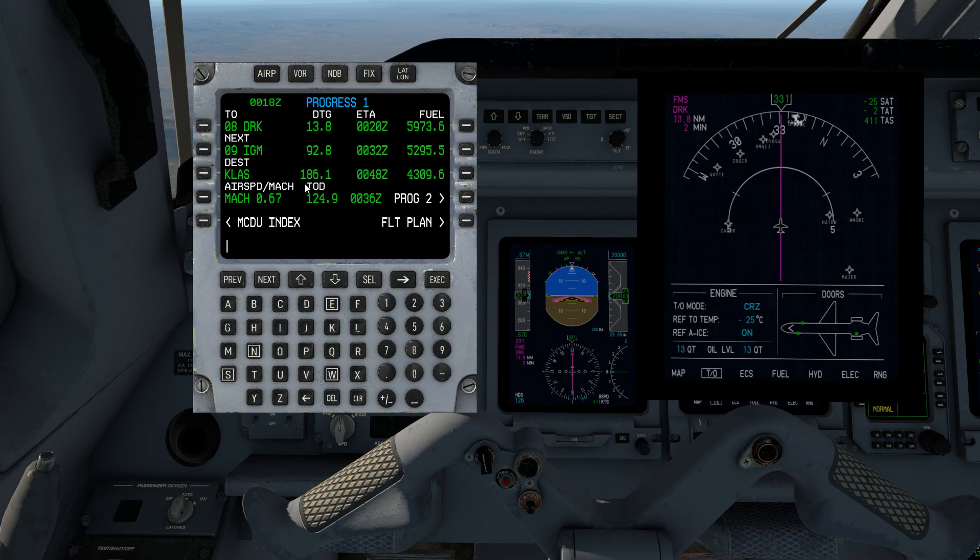Las Vegas is 186 miles away from where we're at right now and we'll get there in about 30 minutes, at 48 minutes past the hour. On the bottom line we have our current airspeed and our distance to the top of descent, where we'll begin our descent into Las Vegas. We expect that to happen at roughly 36 minutes past the hour.